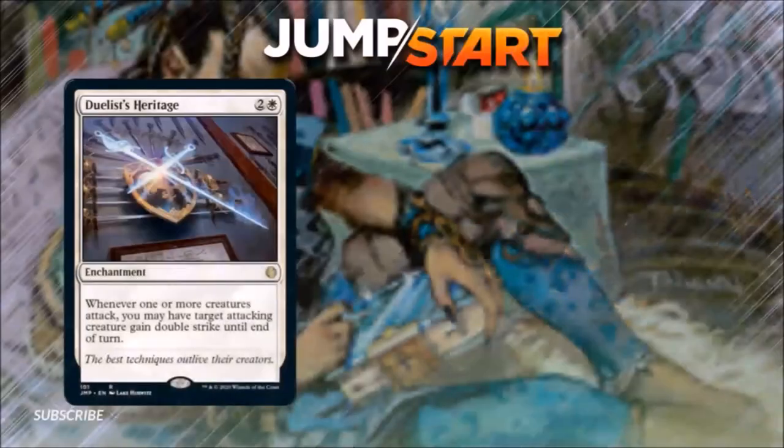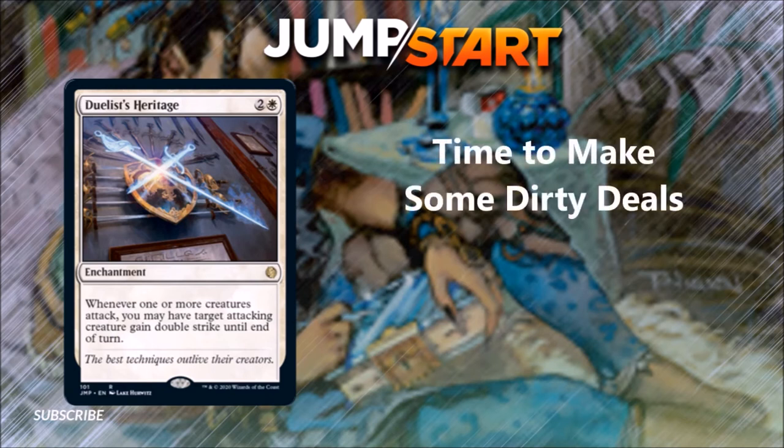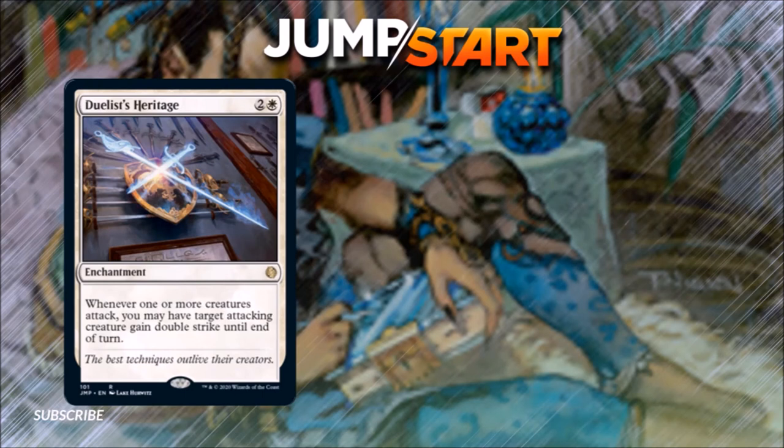Number 4: Duelist Heritage. This one probably doesn't deserve a spot this high, but I just looked at this card and kind of fell in love. For 2 and a white, it's an enchantment. Whenever one or more creatures attack, you may have target attacking creature gain double strike until end of turn. This is a combat trick you don't have to pay for every turn — you play it once, it's an enchantment, and it's pretty well protected. White-red or white-green with double strike are natural fits, but what's more fun is giving your opponent's creatures double strike and using that to politic — say, 'if you don't attack me, I'll give your creature double strike so it won't die to first strike damage.' It's a really interesting card.